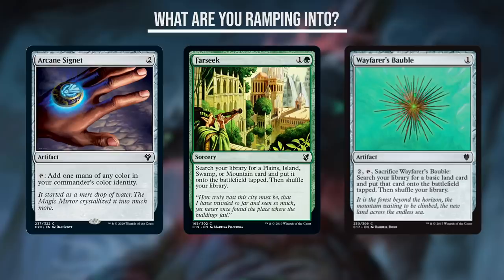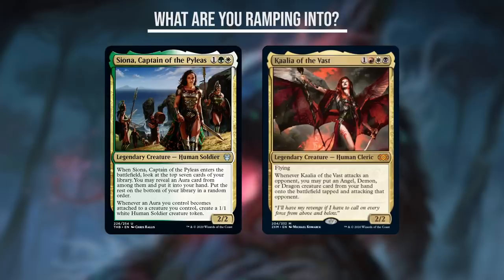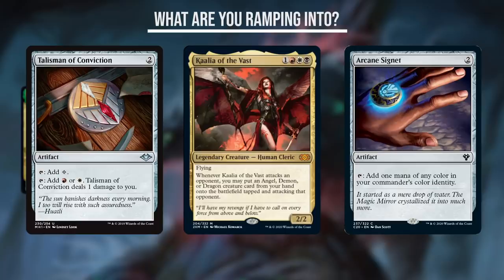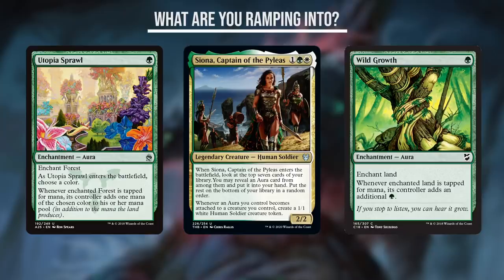Let's showcase this deck building philosophy with two examples: Kaliah of the Vast and Siona, Captain of the Pileus. Both commanders are the key engines in their respective decks, and the most optimal way of brewing around them is to cast them and start generating value as quickly as possible. For Kaliah, this means ramp cards in the 1–2 CMC range, with mana fixing options like Talisman of Conviction and Arcane Signet being especially good since Kaliah has a 3-color casting cost. Similarly for Siona, 1-CMC ramp lets us cast her on turn 2 — Utopia Sprawl and Wild Growth are amazing options, and they get even better since Siona decks often run Enchantress and Aura payoff cards.